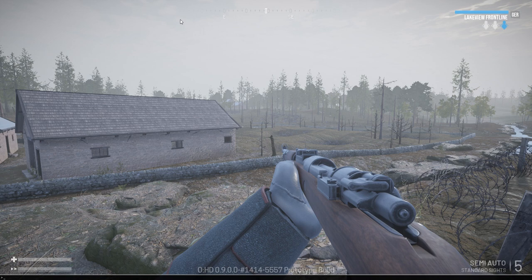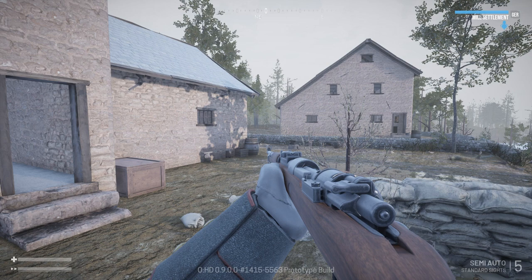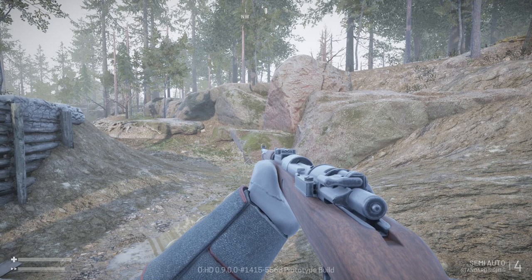The next command is 'bot.autofill 1' or '0' if you'd like. Setting it to 1 will enable the bots to autofill the teams, and 0 disables autofilling. If you want 100 players in your server, type 'net.minPlayersOverride' and set it to the minimum amount — so 100. Then also do 'net.maxPlayersOverride' and set that to the same value.